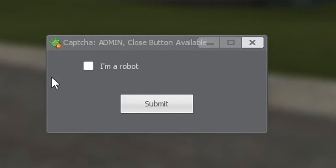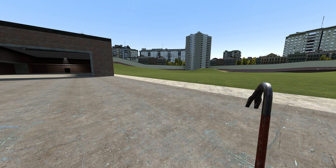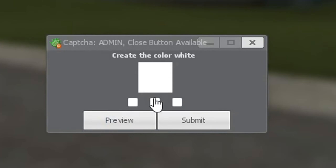Next up we have the arrow captcha. Make the arrow point to the top left. This is pretty simple — just click it until you're pointing in the direction it indicates. And you're in. Next up we've got the fake checkbox, which we've already seen. I just realized now that the first one is the actual one you want to click, so it kind of messed me up. I thought it was the same as the one we had when we first started — it's not. We had the fake one and this is the real one. Now I know.